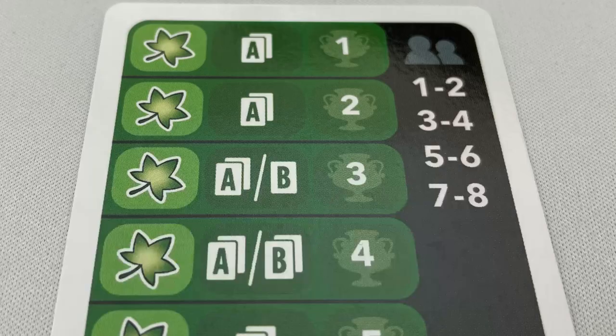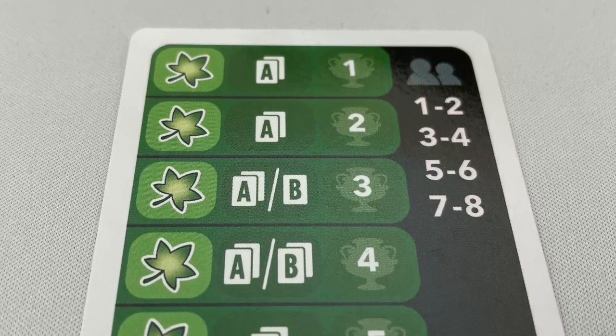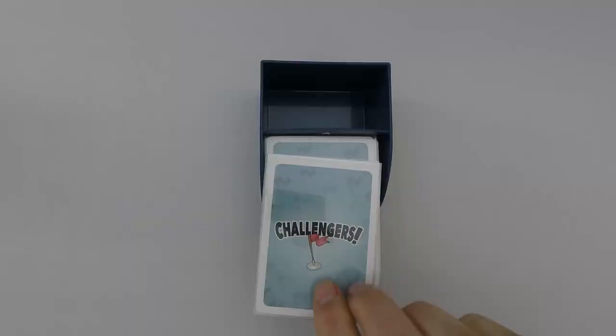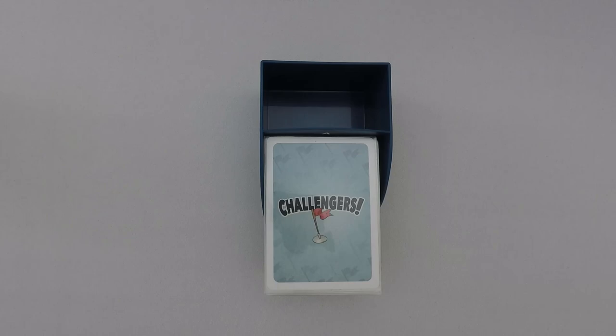Gameplay is played over 7 rounds of 2 phases: the deck phase and the match phase. In the deck phase, players will draw cards as shown on the tournament plan depending on the current round. In round 1, players draw 2 cards from the A deck. In round 3, players will either draw 2 cards from the A deck or 1 card from the B deck. When drawing cards, players draw 5 cards from the deck, keep the number shown, then discard the ones they do not keep to the relevant card holder. Once per deck phase, the player may discard the drawn cards and draw new cards from the same deck.